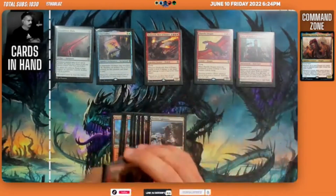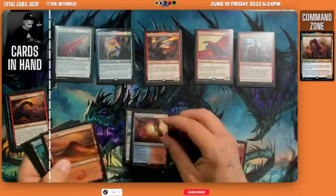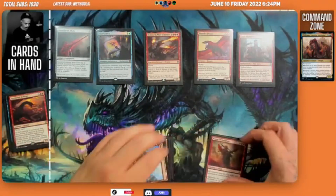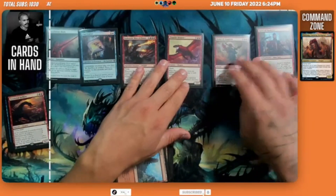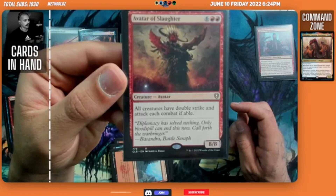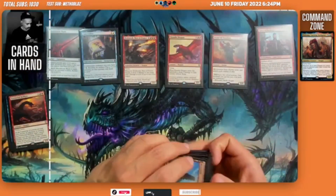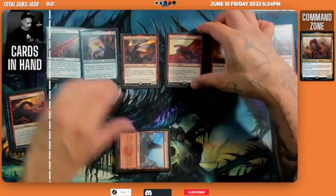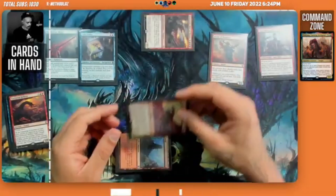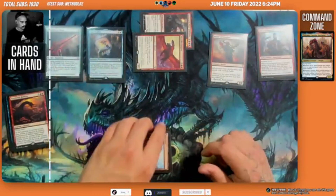We pay eight mana to play Avatar of Slaughter. When it enters the battlefield, all creatures get double strike and must attack each combat if able. We go to combat — attacking with Thunder Dragon and Dracuseth for 14 damage, plus 10 more, totalling 24 damage, definitely enough to knock somebody out of the game. We end the playtest there.